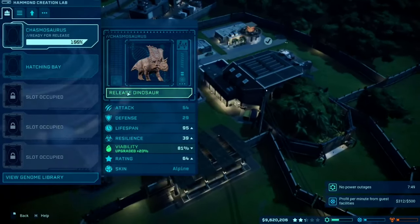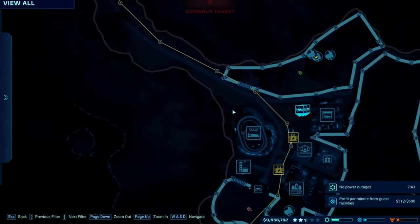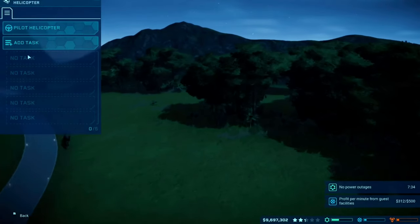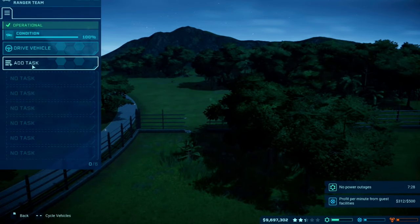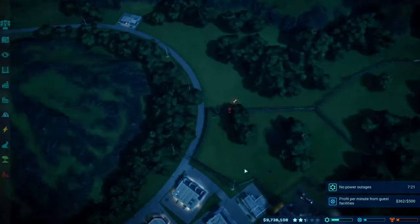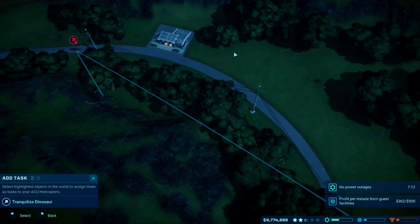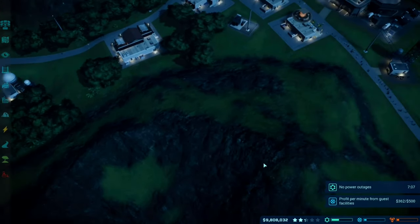Another Chasmosaurus is ready — a Chasmosaurus, sorry. Wait — broken fence! Is that the Ceratosaurus again? Why are they not happy? Oh my god, just be happy — their comfort is going back up. Add task repair. He's escaping! Yep, he's out too. Transport him and add a repair task — acknowledged. Our park just reached three stars! We need two more.